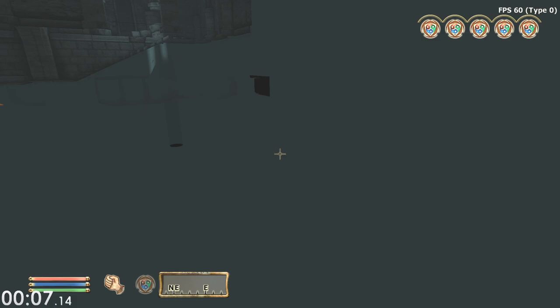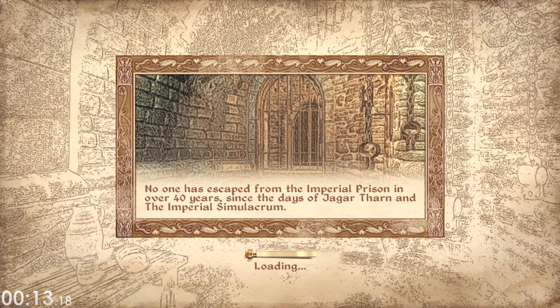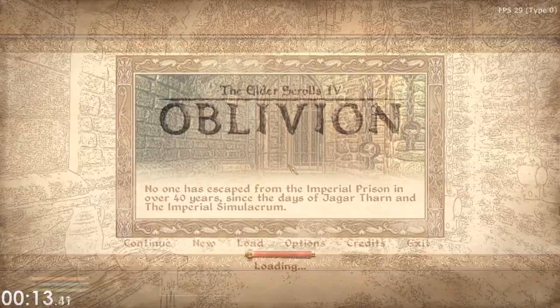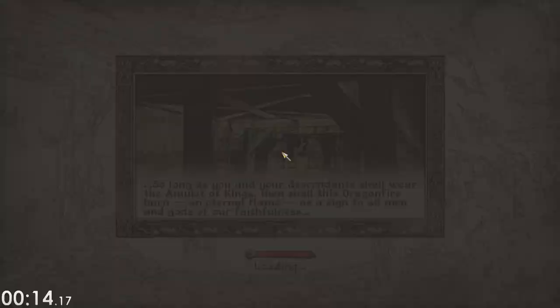The way this crash is going to work is we're going to duplicate a bow while we have it equipped, and then try to re-equip that bow. That's going to make the game really confused and it's going to explode instantly.